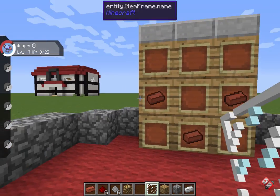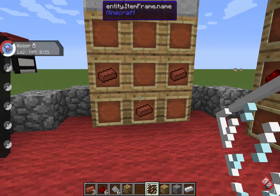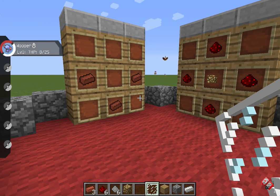So you need three bricks, which you can get by cooking three pieces of clay. Clay is relatively easy to find — you can find it in most rivers or just any pool of water really.